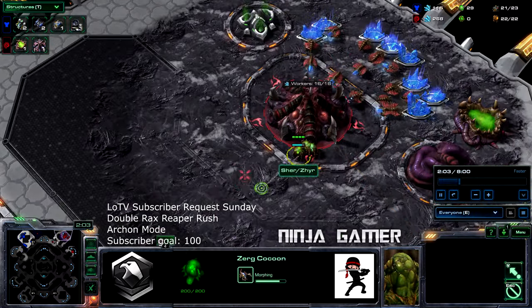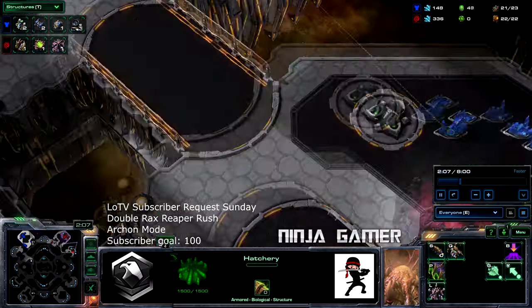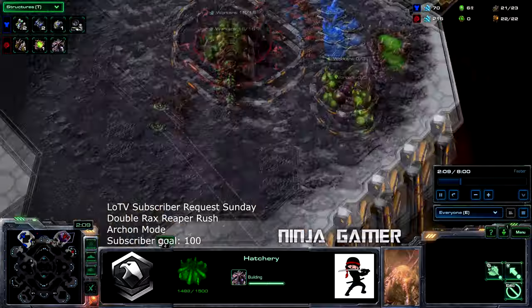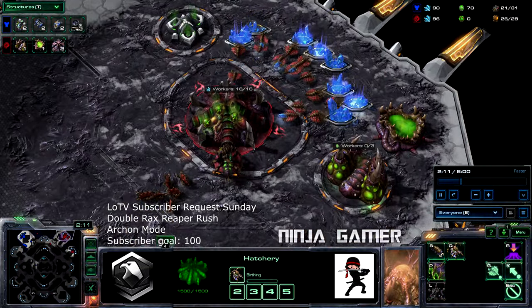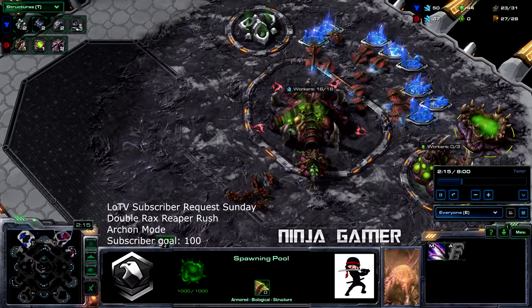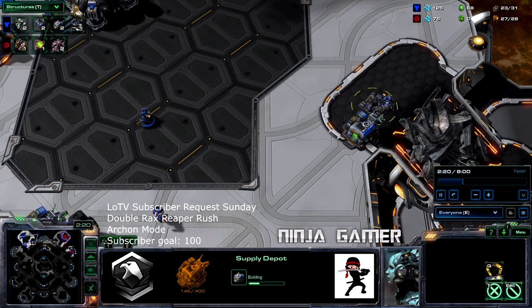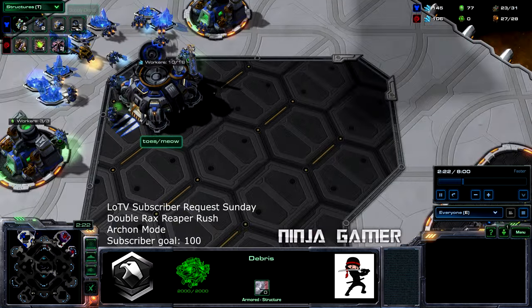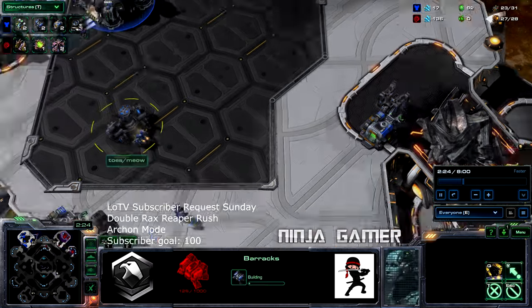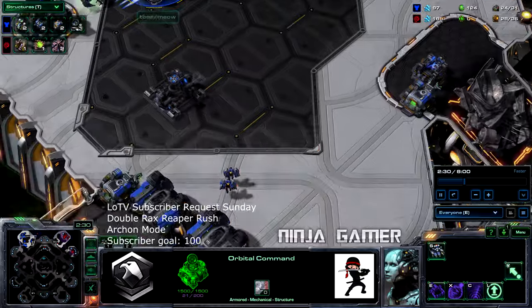It looks like Zerg is going to open with the standard hatchery expo strategy. He is not getting speed lings yet. We're going to go ahead and block off the entrance with some supply depots and we're starting to pump out double Reapers from two racks.